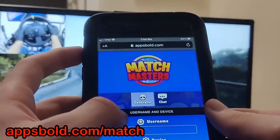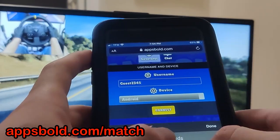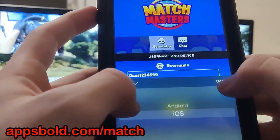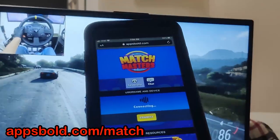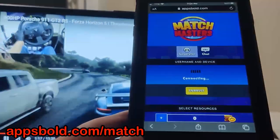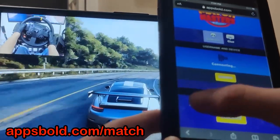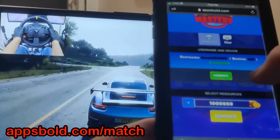Once you're here guys, you need to fill in your username, so let me just type that in right here. Then you just need to pick your platform — personally I'm on an iPhone so I'm going to do iOS. Then I'm just going to press Connect and wait for it to connect with the server. Once it is connected it's going to let you know, so we have to choose how much resources we're going to add — I'm going to go for the maximum amount.